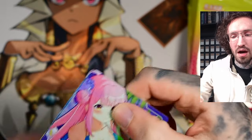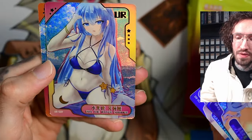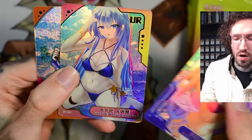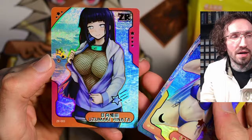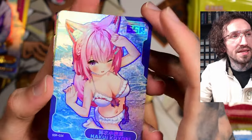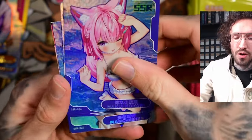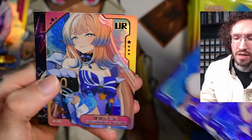Like the ZR cards, you get a high hit in every pack. But the UR cards — they don't contain many cards. With one box, if you're not unlucky, you should be able to pull all rare cards, because there are only nine different ZRs and I think also nine different URs — have to check again.